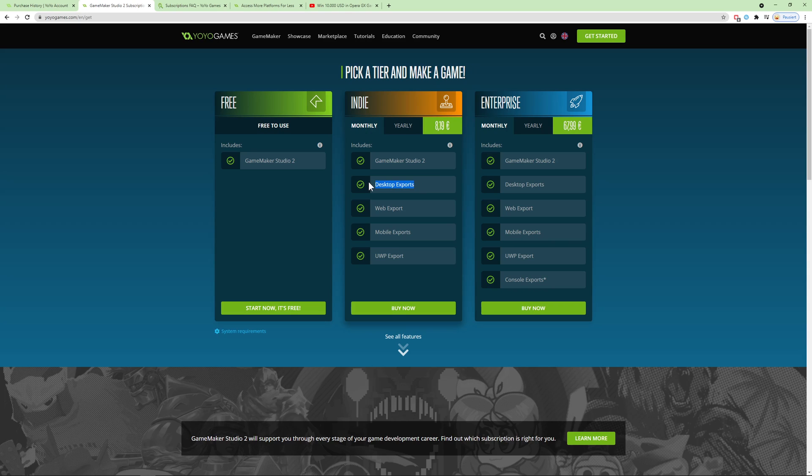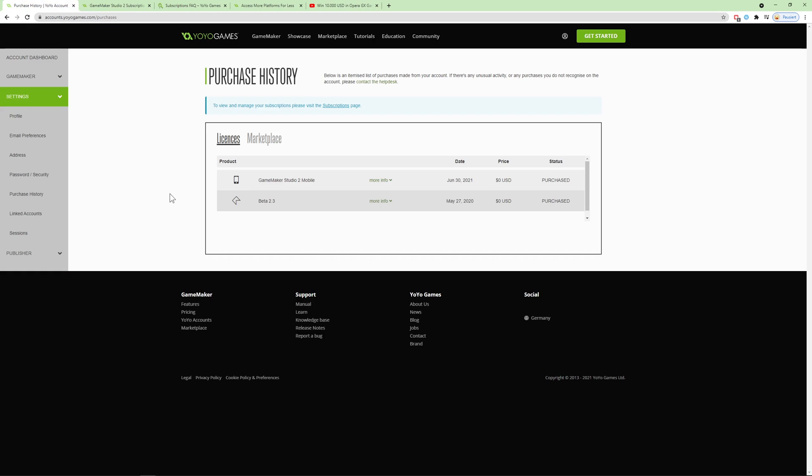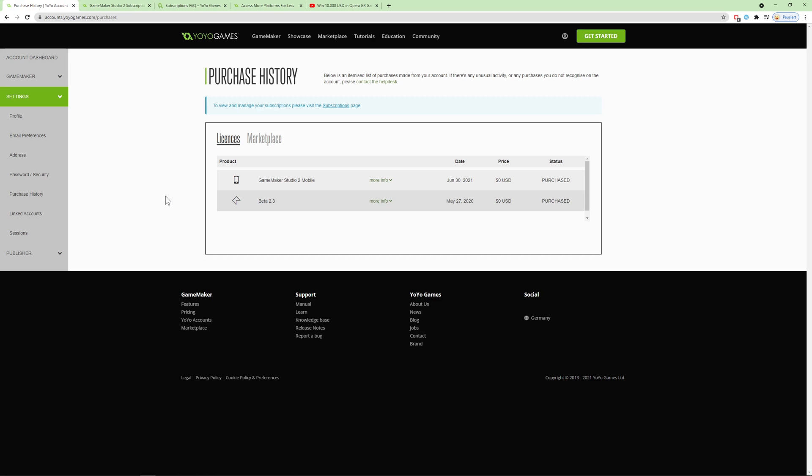But of course, if you bought licenses for the desktop export or for mobile, is that stuff getting honored? Here's a little proof — I have the mobile license, and this is from a video I made about one month ago showing Game Maker Studio desktop. Then I just look at my account... and this one is gone. So what is happening here? Is everything gone? Is everything imploding? Is it time to go to Godot?